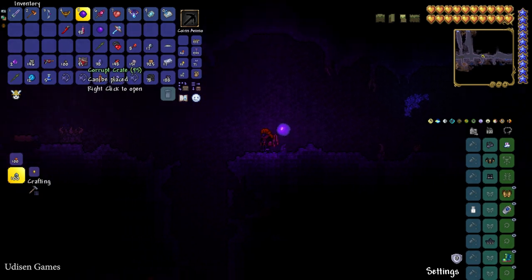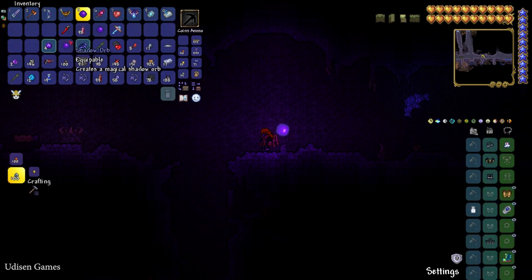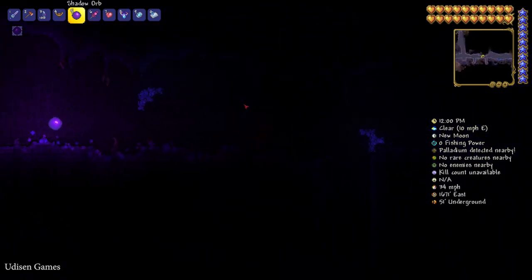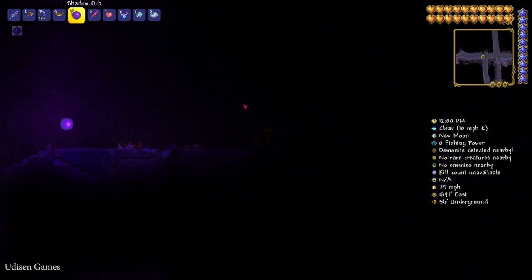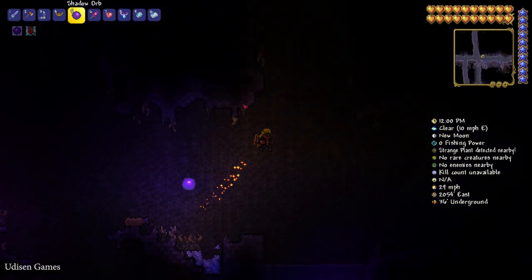Another option to find the Shadow Orb mount: fish inside the Corrupted biome underground. Sometimes you can obtain a Corrupted Crate. Press left mouse button on the crate and you open different random loot — sometimes it contains the Shadow Orb mount. Press left mouse button on the Shadow Orb and you summon this very slow creature.